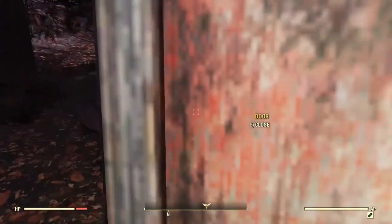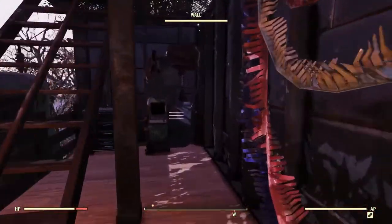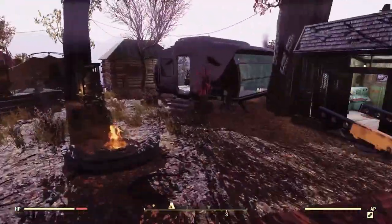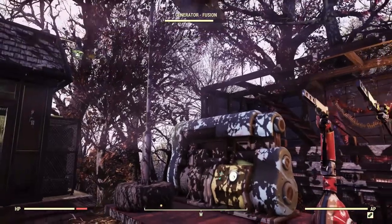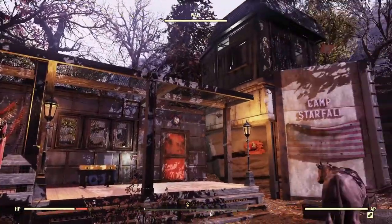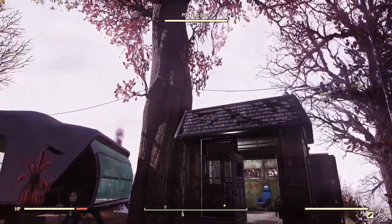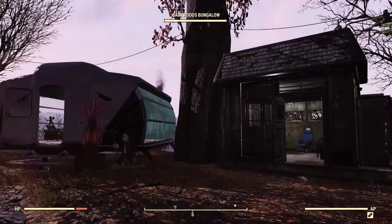Going through the door right here we have our first little workshop area. Got my power armor station, stash box, ally rank ammo maker for the raiders, my scrap box, and my generator. This generator actually powers the entire camp. It runs along that to power the words in my guard shack and it runs along the top of each building and goes up to the trees — everything that powers everything else in the camp.